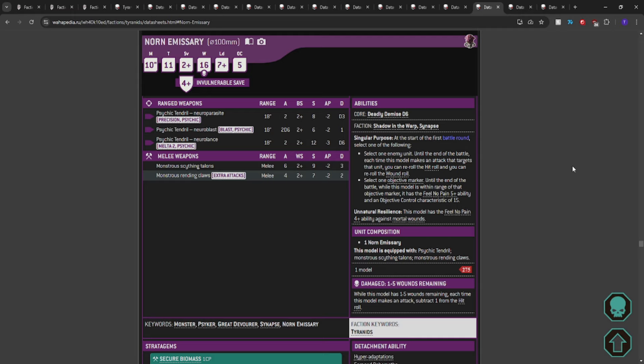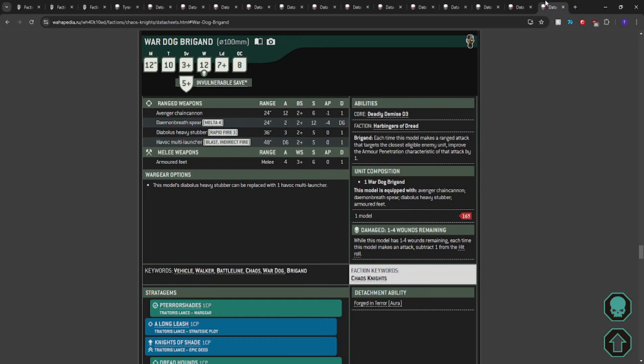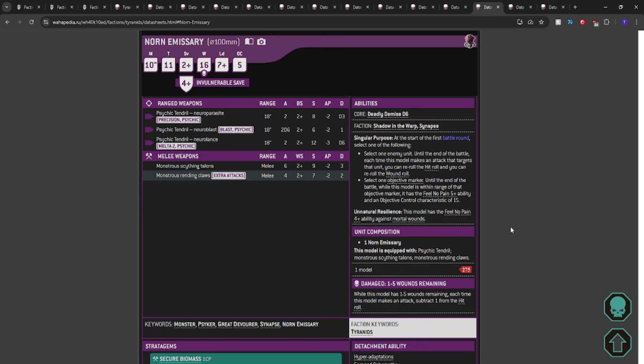The objective control package is there. We're worried about War Dogs two at a time — you can plant the Norn with 15 OC and tell one War Dog to get lost. Neural Lance the one in your face and kick its ass with melee weapons. They're probably not getting to you before you get to them with a Norn Emissary, especially with your Tyrant Fexes drawing the same shooting lines. The Norn can just stand somewhere and score containment — same argument as the Psychophage. I'm a Norn apologist. I'm sorry.